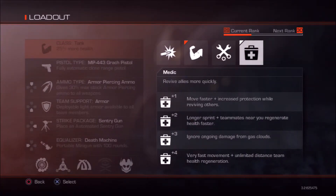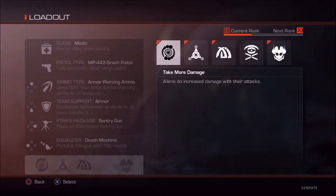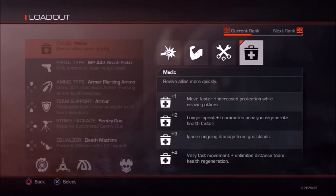The Medic is a very important role because it allows you to revive allies quickly. You don't want to lose because everyone goes down without a revive. It also lets you move faster, which is great since with relics you want to move around a lot to avoid taking too much damage at once. It also increases your protection while reviving others, so if you're the last one alive trying to get someone up, you can take more damage and move faster.